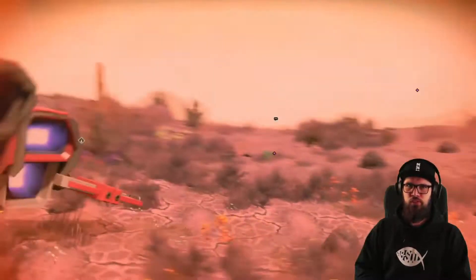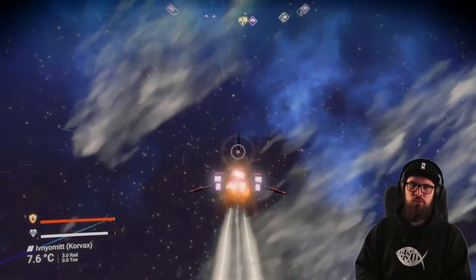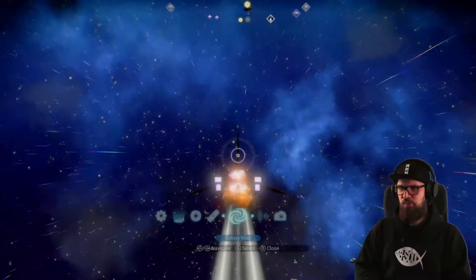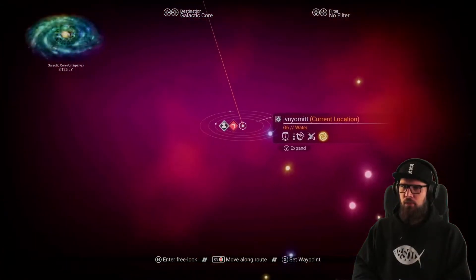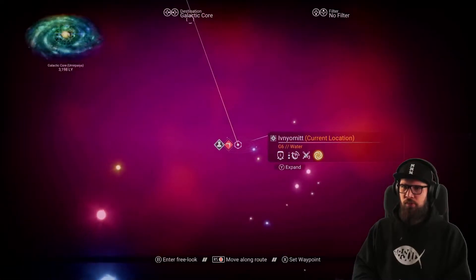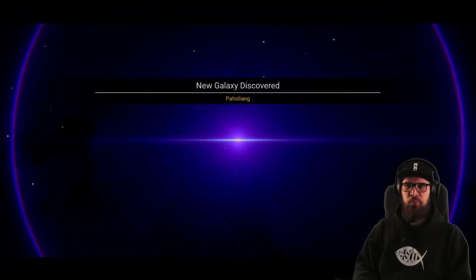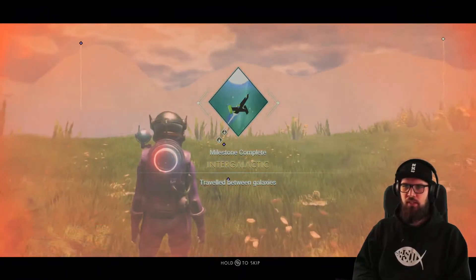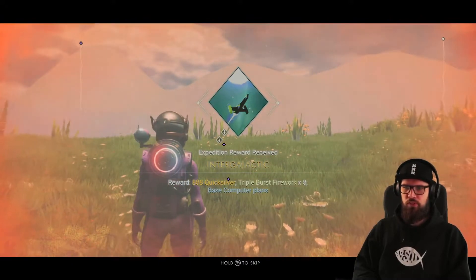If you are having trouble with the glyphs, make sure to locate a teleporter — I'll link a video in the description. Take off and fly into space. Make sure the Intergalactic milestone is being tracked in the expeditions tab and open up the galaxy map. The route will guide you towards the galactic core — select it and make the warp. Your hyperdrive must be fully charged to do so. Warping through the galaxy's core will bring you to a new galaxy — in this case, the Paho Liang system. Once you arrive on a planet, the Intergalactic milestone will be completed, rewarding you with 888 quicksilver, 8 triple burst fireworks, and the base computer plans.